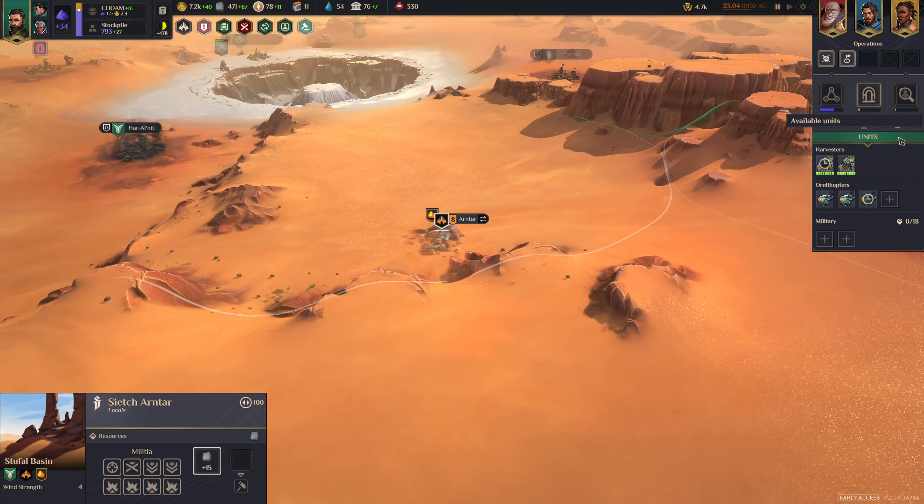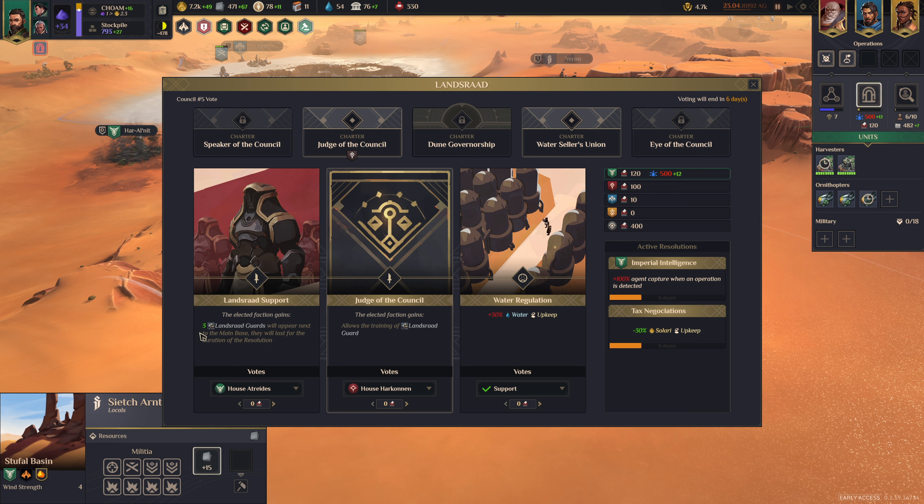Now that I've sped up time, the next Landsraad Council is open. I can vote — I could support a resolution where the winner gets three Landsraad Guards. Out of the gate I have 120 votes, but I can also slide additional influence to really sway this vote. House Harkonnen has 100 votes, the Smugglers have 10, the Fremen get zero. What you don't see is how much influence they have, because they could sway votes. Or if the AI teams up on you — which it does often — it votes against you. You start with a certain amount of votes, different for each faction, and then you have influence to further sway things. Politicians can be bought.